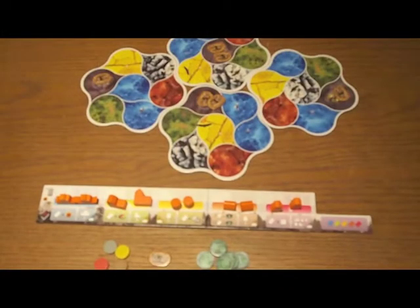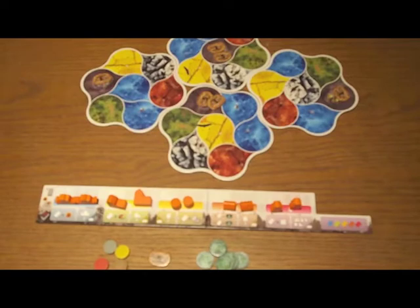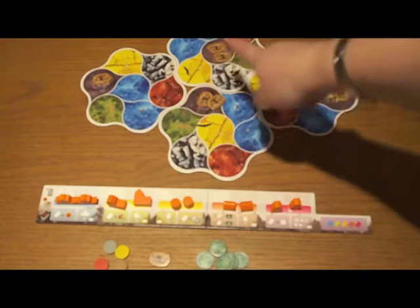So let's take a look at the rules. Setup for Deus is really simple and very well laid out in the rules. You're going to be putting a series of map tiles out in a design based on the number of players, and there's a diagram for a two-player, three-player, and four-player game. This is the setup for a two-player game.